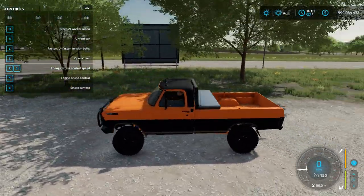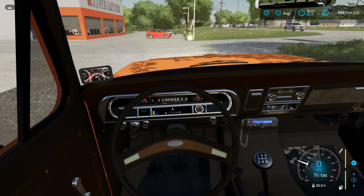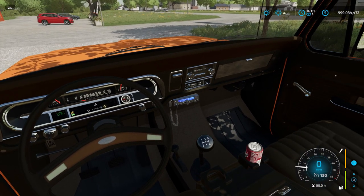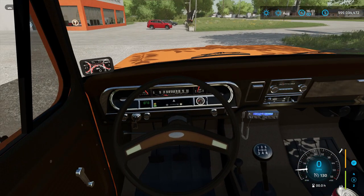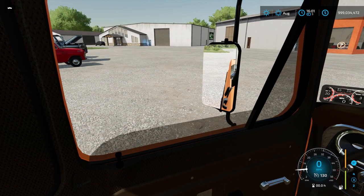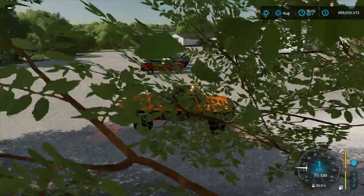Let's jump in the cab real quick. You can see all different kinds of lights light up — the dashboard works, you have animations for pedals and shifting. It's a very, very detailed model. Open and close the door from inside, roll up the window. Very nicely done model. Let's turn all our lights on.